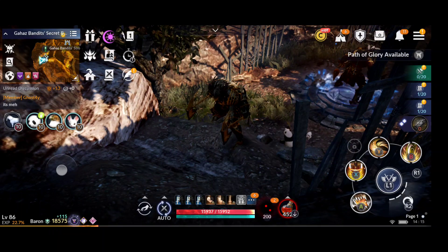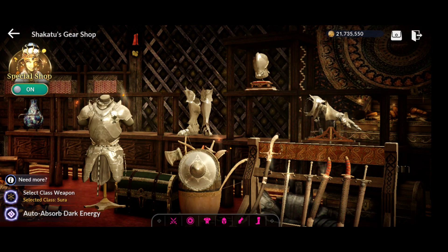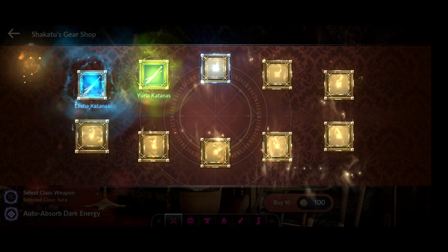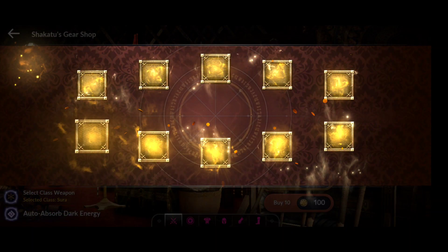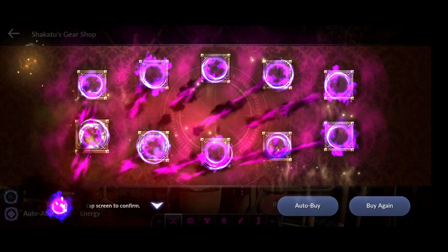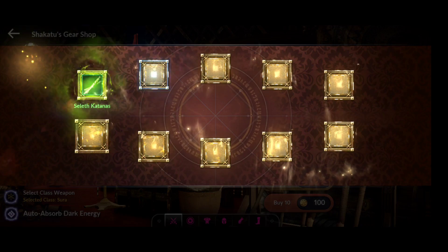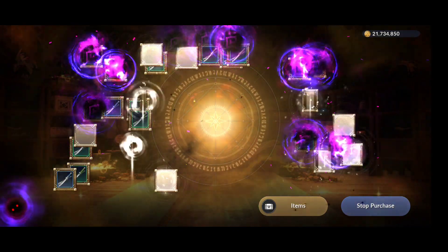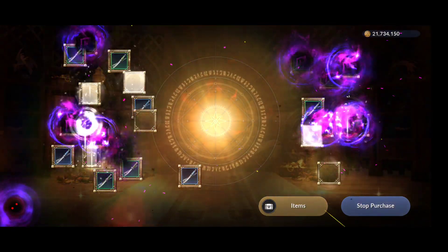Let's go over some other changes and improvements. One example: Shaka 2 now shows the experience you're getting near the Black Spirit — it displays as 0.00 — so you can see how much experience you're gaining when you use it.